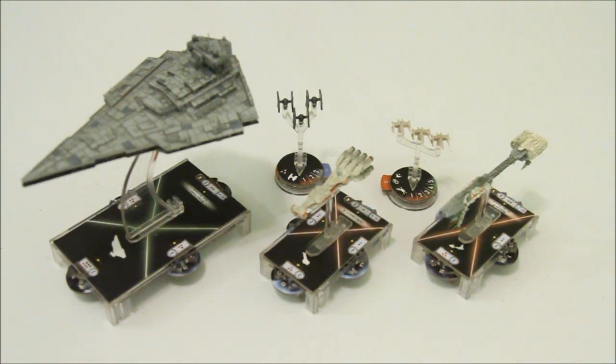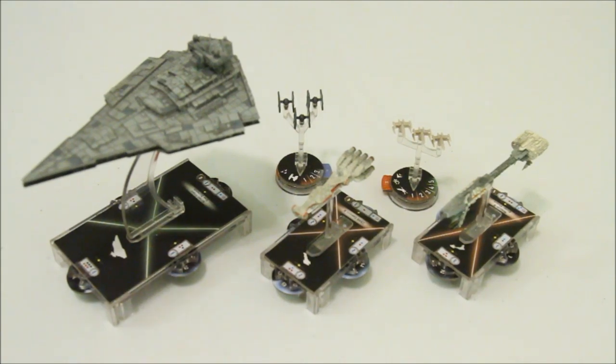Starting on the far left, we have the Victory-class Star Destroyer. That is the one ship for the Imperial side in the core set — and it is, oddly enough, only a medium ship, because the game has yet to have any large ships, even once the rest of Wave 1 gets here.